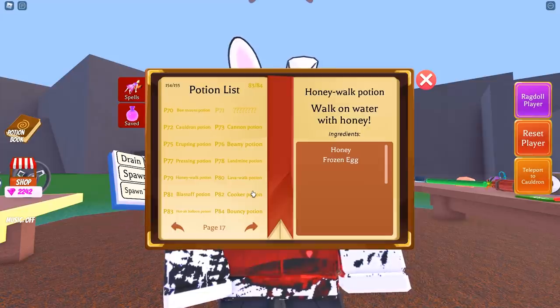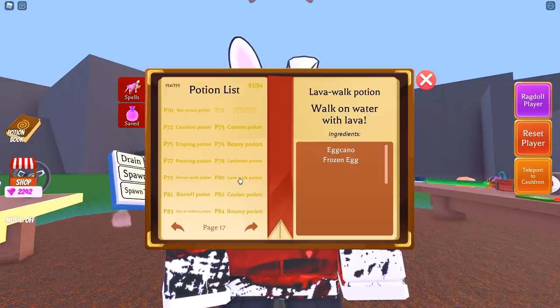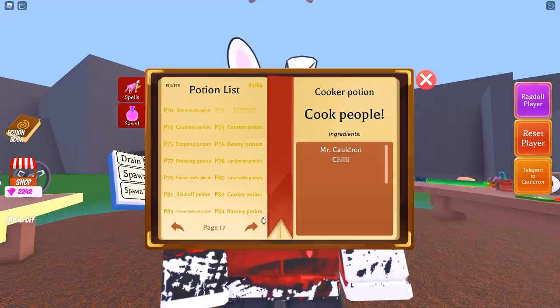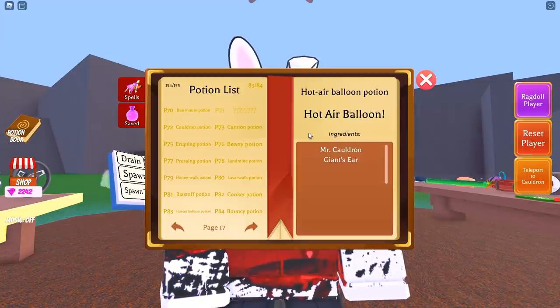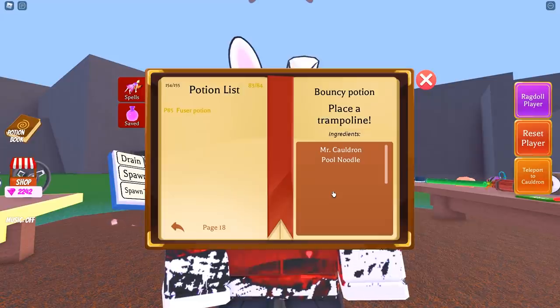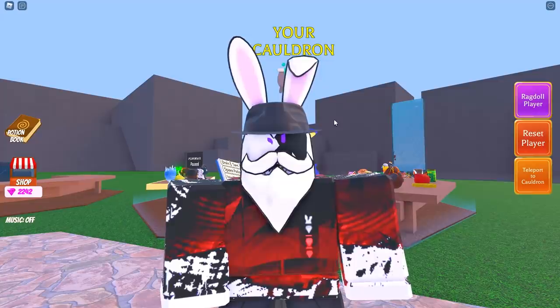P78 is Mr. Cauldron and Giraffe Hoof. P79 is Honey and Frozen Egg — interesting because it uses one of the older ingredients from the previous update. P80 is the Lava Walk potion — Egg Kano and Frozen Egg. P81 is probably my favorite potion, which you likely saw in the thumbnail — it turns you into a rocket ship. This one is Mr. Cauldron and Bird. P82 is Mr. Cauldron and Chili. P83 turns you into a hot air balloon where your character inflates humongously with a random platform under your feet — Mr. Cauldron and Giant Ears. P84 is the Bouncy potion — Mr. Cauldron and Pool Noodle. Finally, P85 is the Fuser potion — Mr. Cauldron and Pool Noodle.